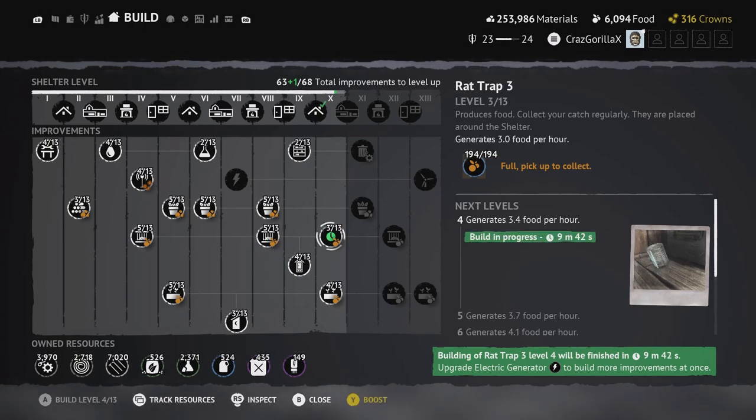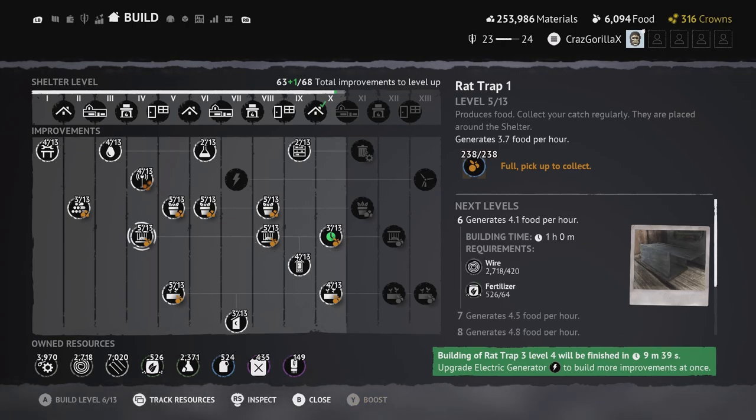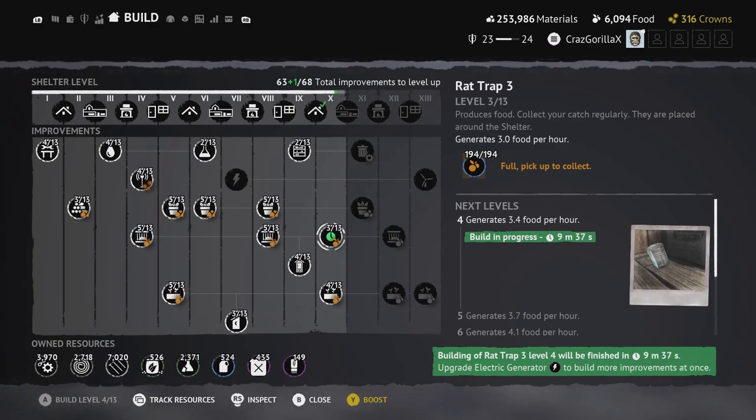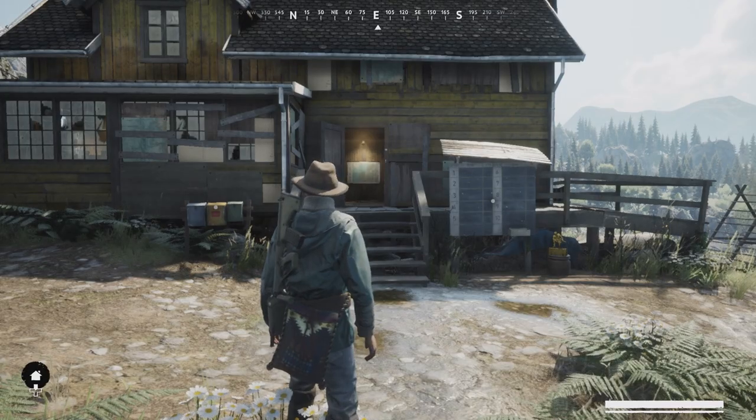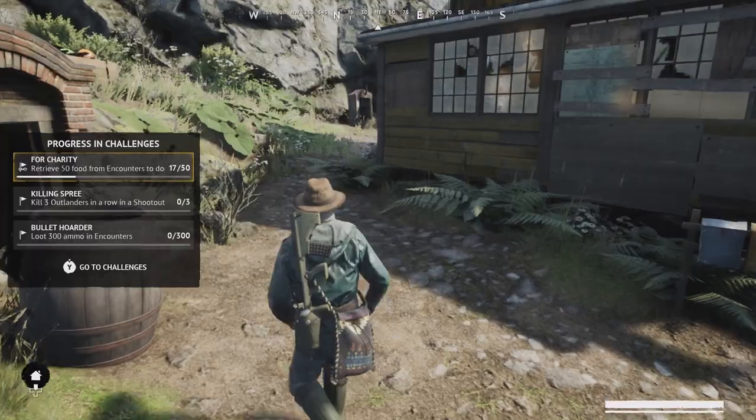Here's how I recommend doing it: build all your improvements in parallel rather than maxing one out first. Don't just focus on one rat trap all the way to level five — do all of them at roughly the same time so you generate more food overall. For the donation box, wait until you have 10,000 food before donating, because there's no point donating under that amount.